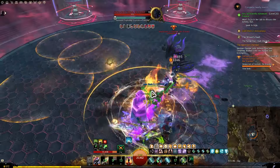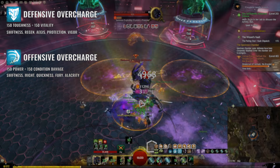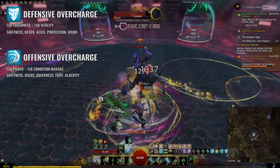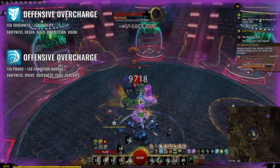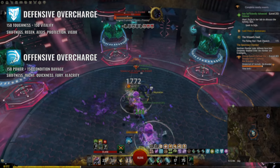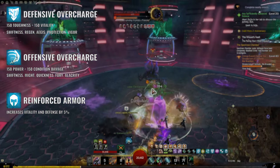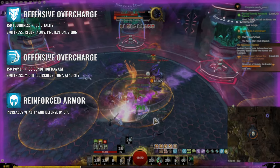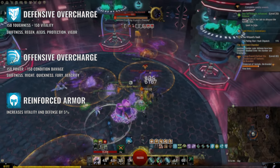If you want cheaper and easier alternatives for any of the gear options, check the description below. To improve your build even more, here are some buffs that can make a big difference in open-world. The first are the Jade Protocol buffs which increase your toughness, vitality, power, and condition damage by 150 and grant you every boon in the game for a few seconds as you enter combat, all of which will increase both your damage and sustain significantly. Next is the Reinforced Armor buff which increases your health and defense by 5%. You can get this buff by talking to any repair vendor with an anvil icon, which are easily found in cities and Gem Store Passes.